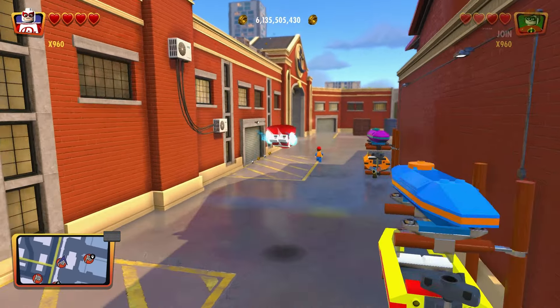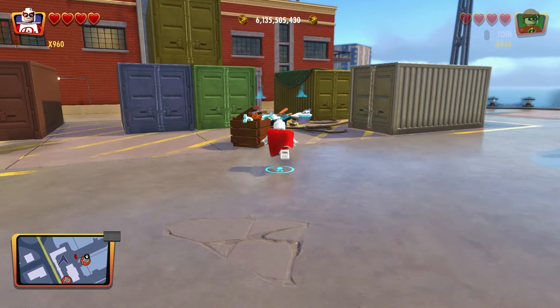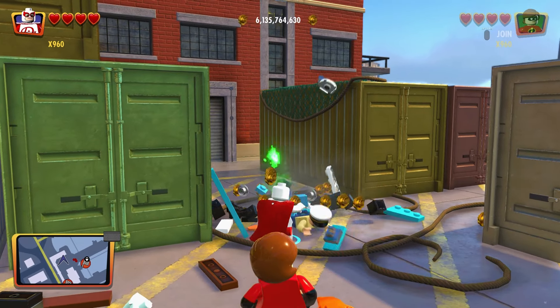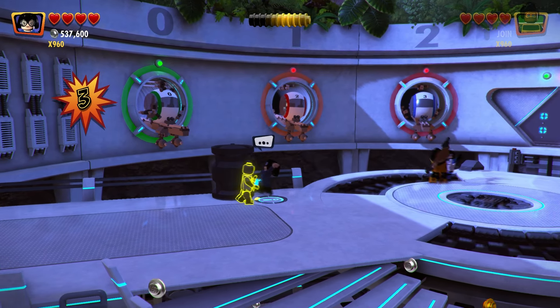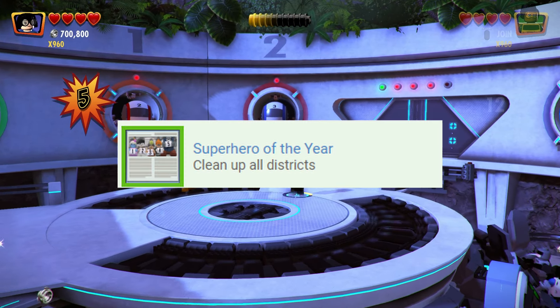Another thing worth doing right away when you can is to unlock the stud multiplier red bricks by completing certain chrome waves in different areas of the world hub. Getting and unlocking these studs as quickly as possible will allow you to get the I'm a Billionaire trophy out of the way quickly. You will eventually have to complete every chrome wave in every area to net the trophy Superhero of the Year.